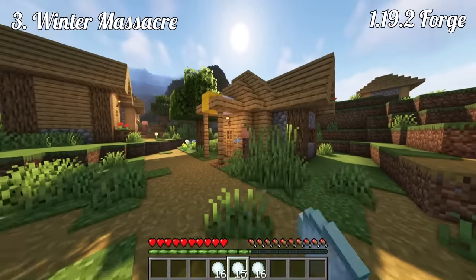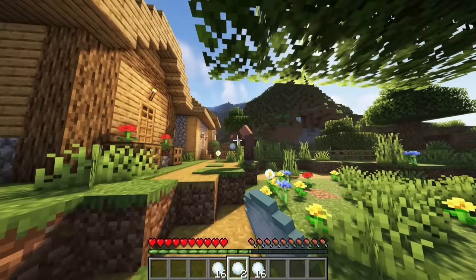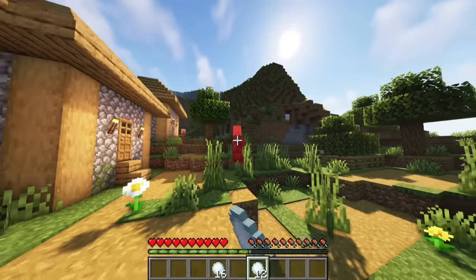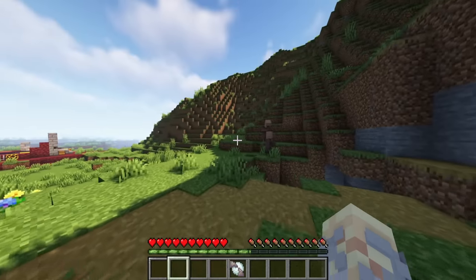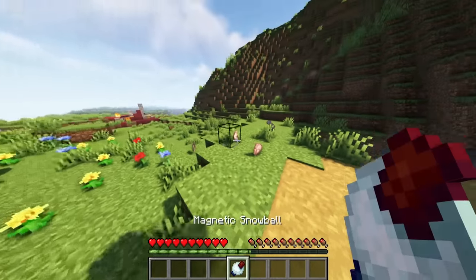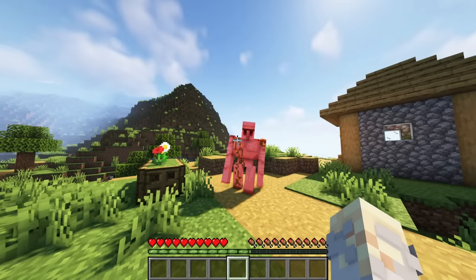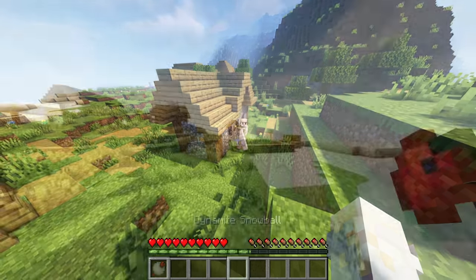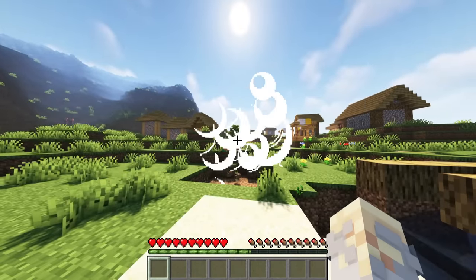Winter Massacre, 1.19.1.2 Forge. If you aren't currently playing PvP minigames on servers, snowballs are kinda useless. Of course you can throw some at villagers, but there isn't much to do with them. Winter Massacre changes this. Combine snowballs with various ingredients to get your hands on interesting devices like the Honeyed Snowball that slows enemies down, the Magnetic Snowball that draws in items, or my personal favorite, the Dynamite Snowball.